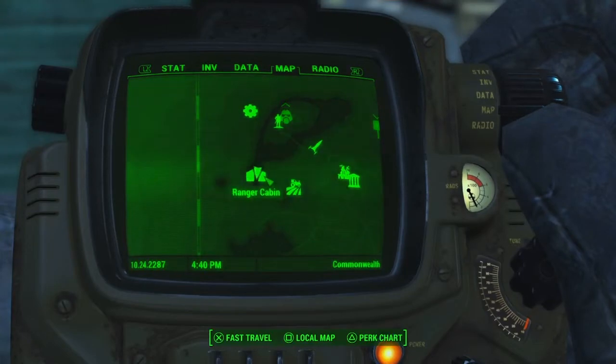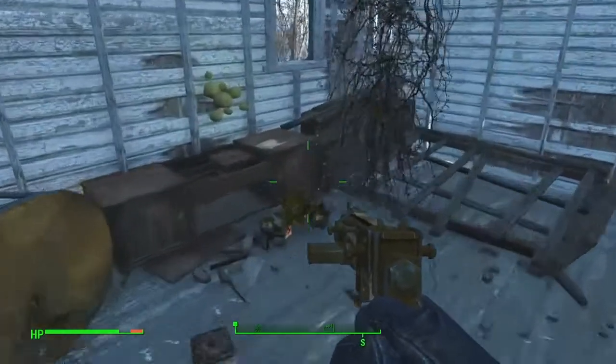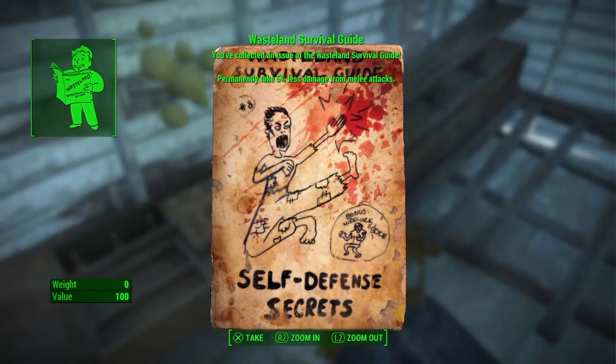So if you make your way down here to the Ranger Cabin, you can find your next magazine just inside. This one will give you five percent less damage from melee attacks. So now we're going to move on to another location that'll be pretty helpful.